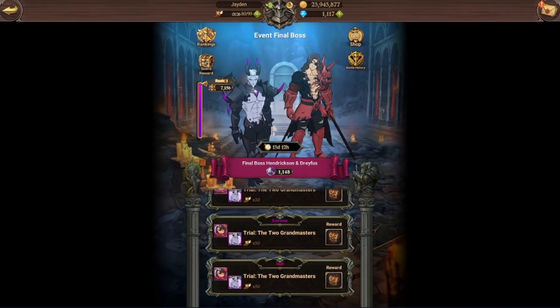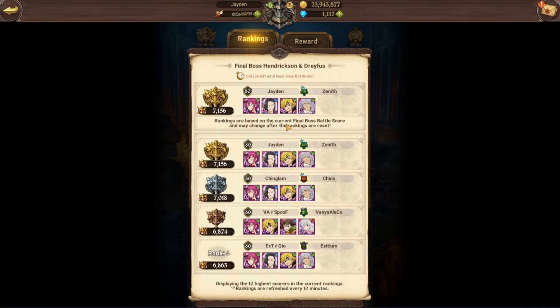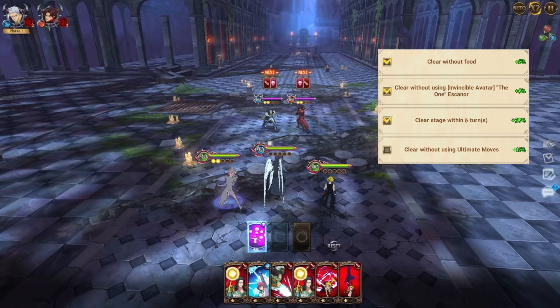Currently we have a score of 7156, which is actually a big gap between the second and also the third place, and we are going to show you guys two different runs. The first run we are going to show you guys is actually a rank 4 run, and afterwards we are going to show you guys the insane 7k score. This is going to be the first run on the right side.